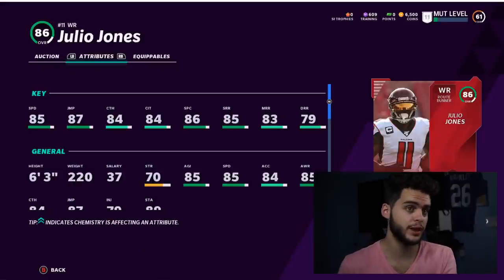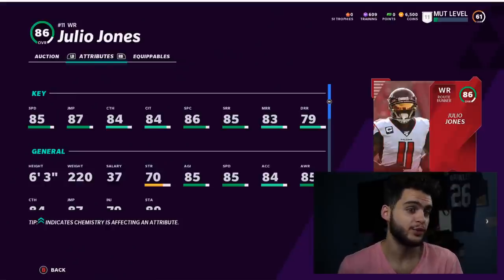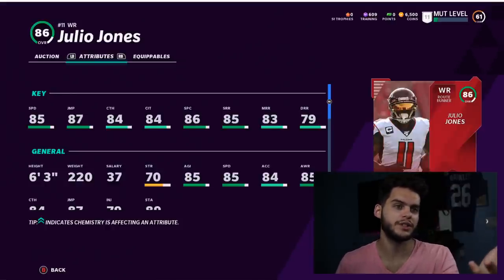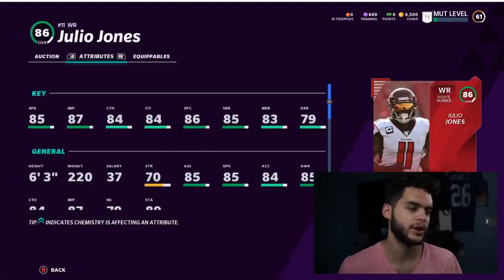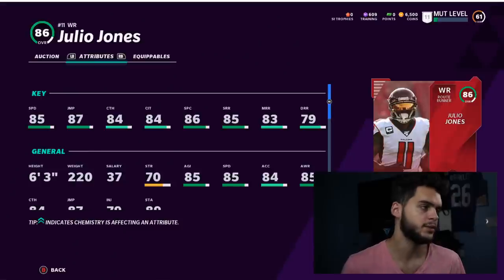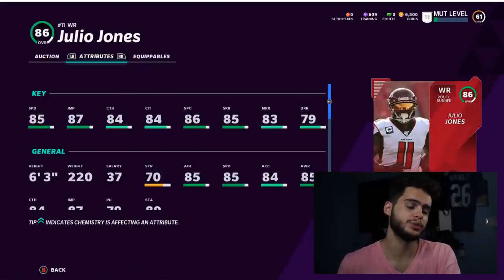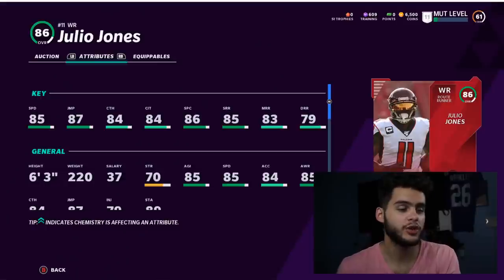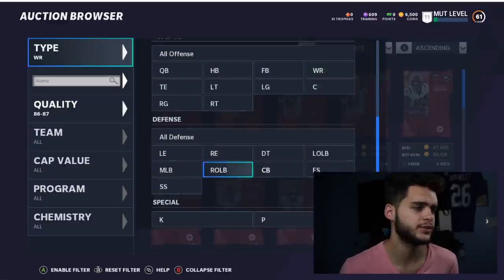The beauty of being a jack of all trades like Jalen Ramsey is that when he gets his next cards, his speed, catching, and route running all move up at once. By the time you're at his 90 overall cards, he ends up being crazy compared to everyone else once the speed gap closes. I personally won't use him right now, but I recommend powering him up — when he gets his next card, whether a superstar or Halloween card, demand will be sky-high and he'll keep being useful.